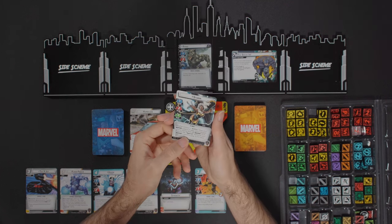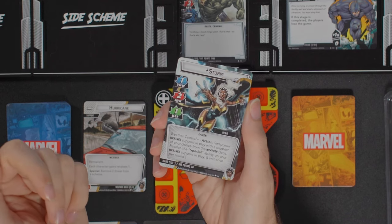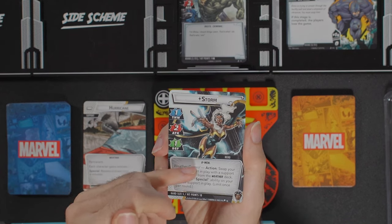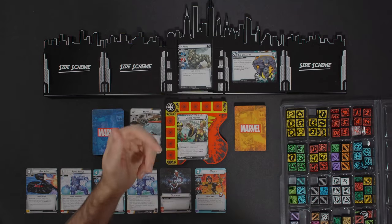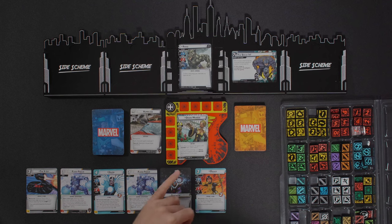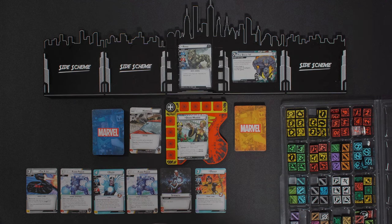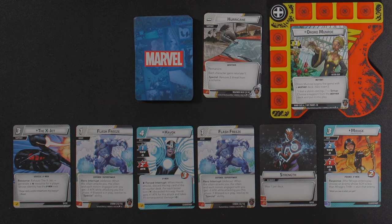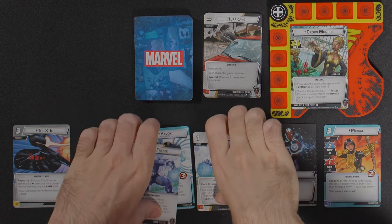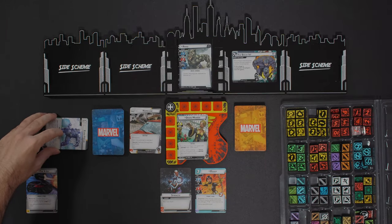On her hero side, Storm has a hand size of five and 10 hit points. She can swap her weather support and resolve the special ability. One of those — 'I Feel a Storm Coming' — lets you choose a support from the weather deck and put it into play. You can look through them; they're all face up right now. I begin the game with the weather deck. For my starting hand of six cards, I want to get rid of my two Flash Freezes and my high-cost Havoc.